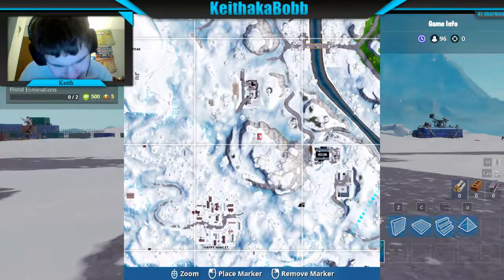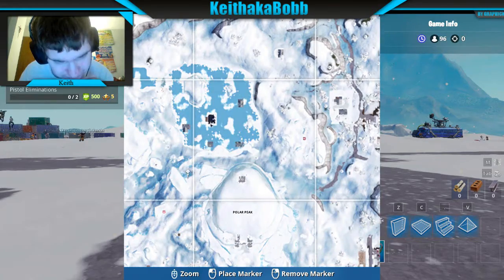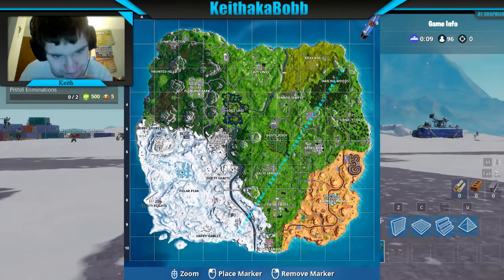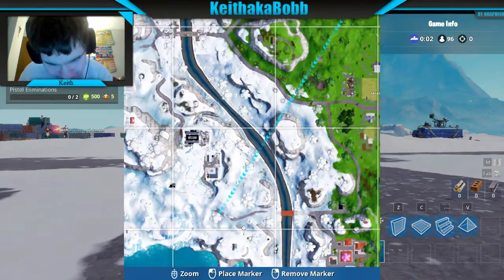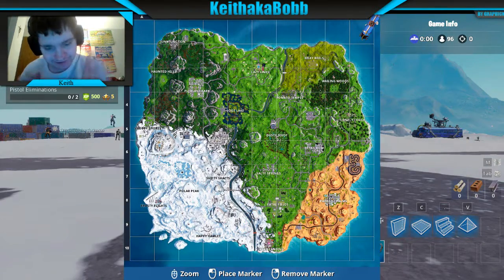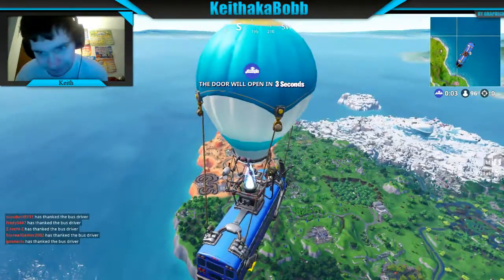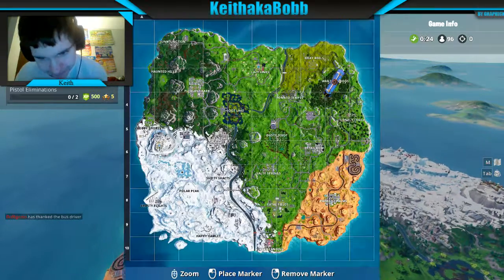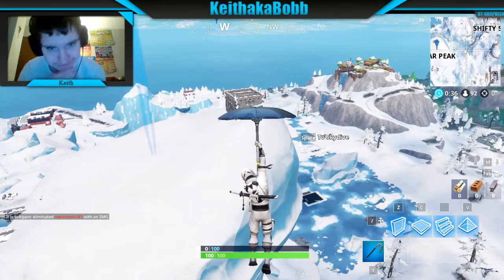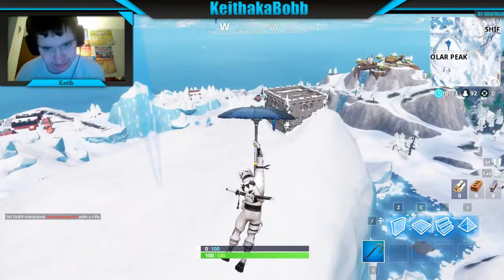There's a new place called Happy Hamlet. Is Greasy Grove gone, or is that snowed in? Frosty Flights, Shifty Shafts - a big chunk of the map is covered in snow. So we have a desert part of the map and a snow part of the map. Is this the castle that was here? That iceberg - what's that right there?